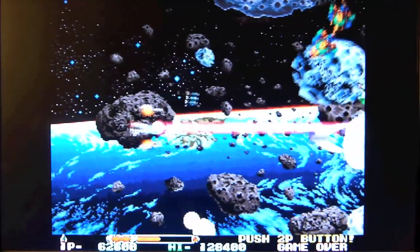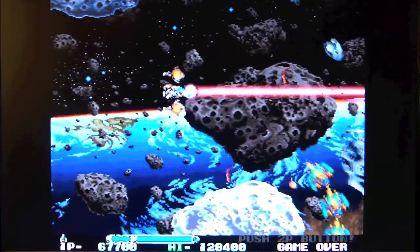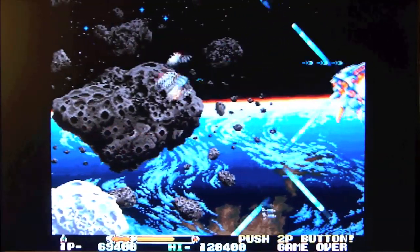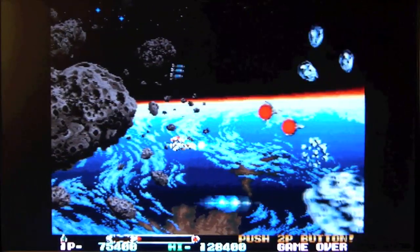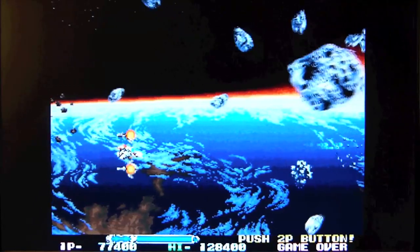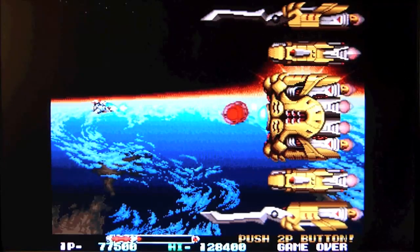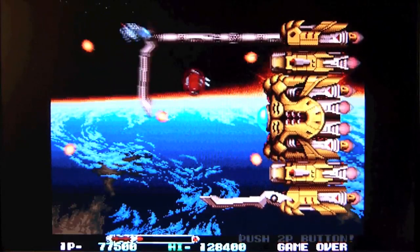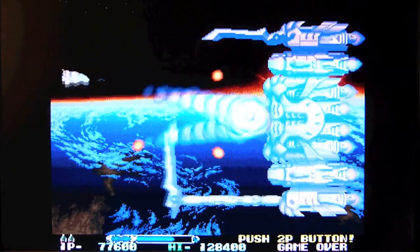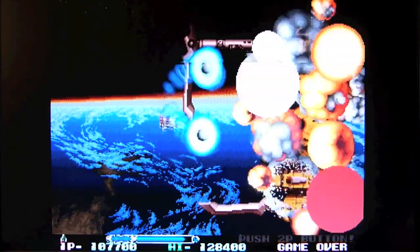Very similar to the first and second game, you've got this support unit and you can fire it off. But with this one you press the second button and it homes in, which is really cool. It might seem like a little bit of a cheat, but later in the game it's certainly not - it gets a lot harder. Also, if you press forward you fire backwards, and if you press back you fire forwards, which means you don't have to fire the support unit off. This boss here is similar to the first game - you just fire your support unit into the middle and keep firing.